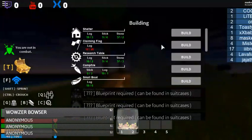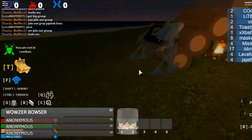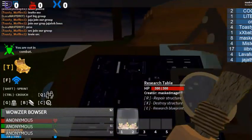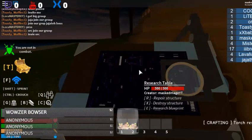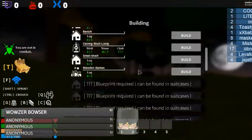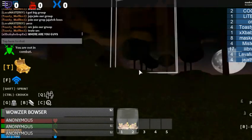Let's go ahead and make a research table here. Research blueprint — alright, there we go. Open up all the blueprints, and now I have unlocked a decent amount of stuff.